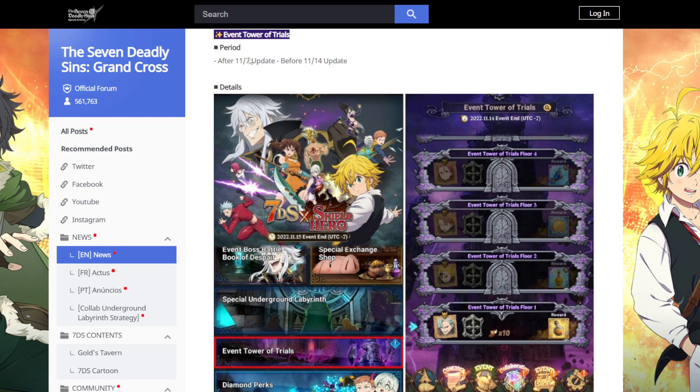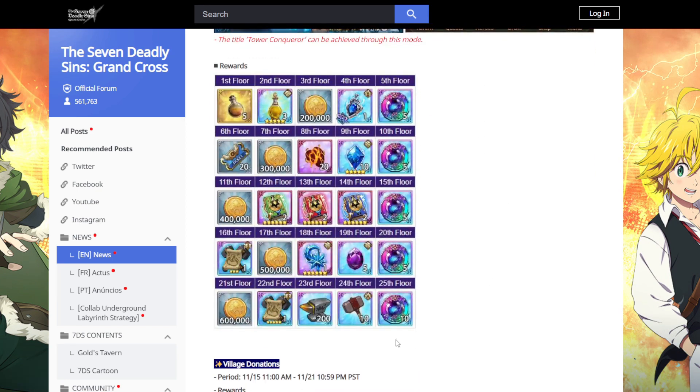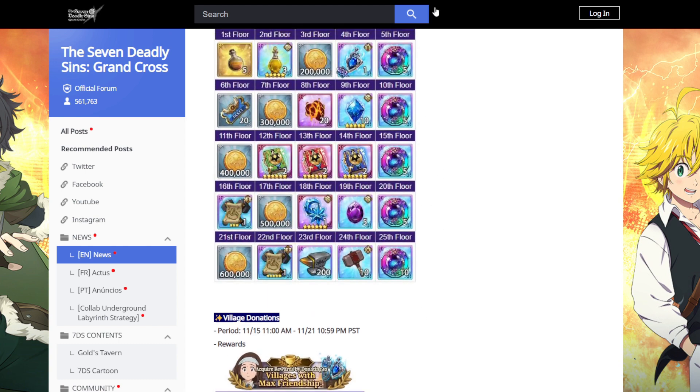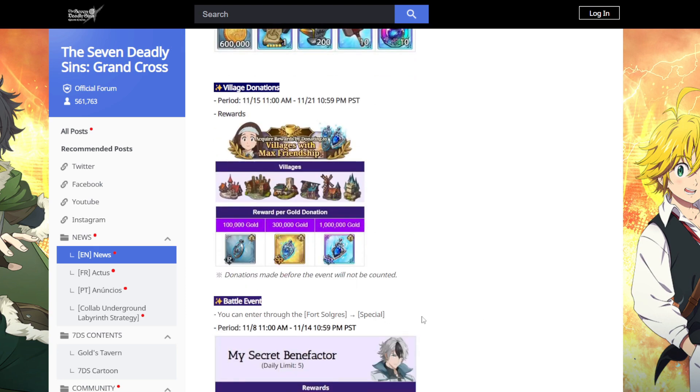Next we have the Event Tower Trials, available for seven days starting right as the update drops. It's your standard event tower trials — looks like free rewards and should be fairly easy. It's a free-to-play tower because it has SA coins as rewards, though unfortunately there are no gems.